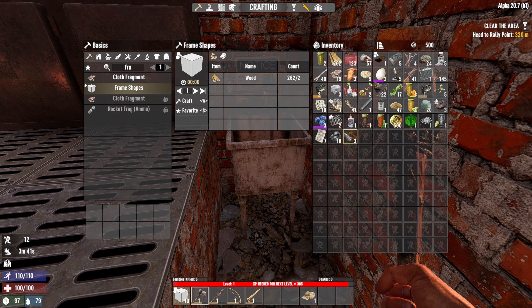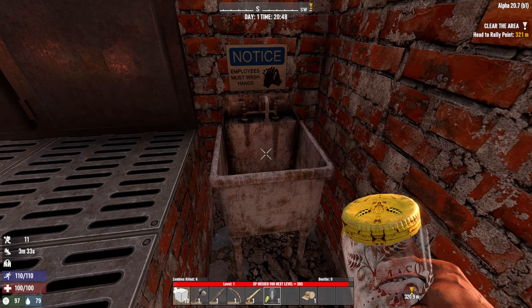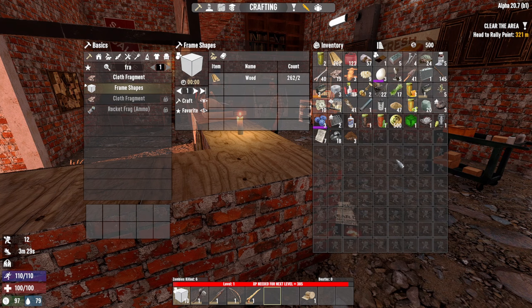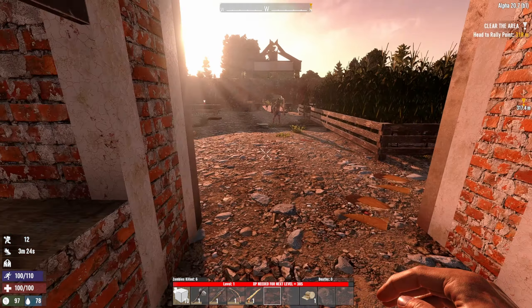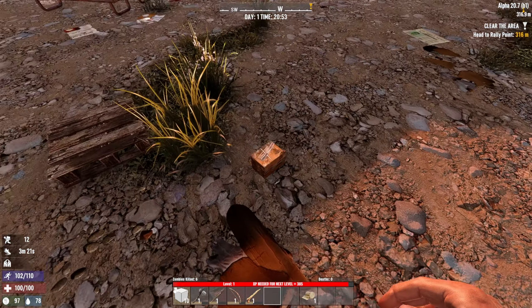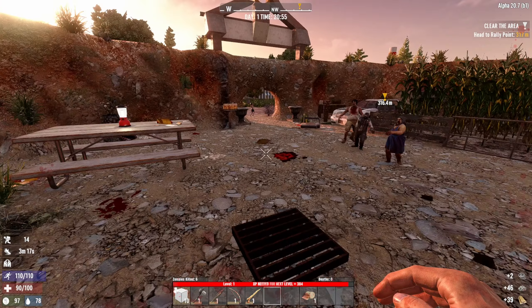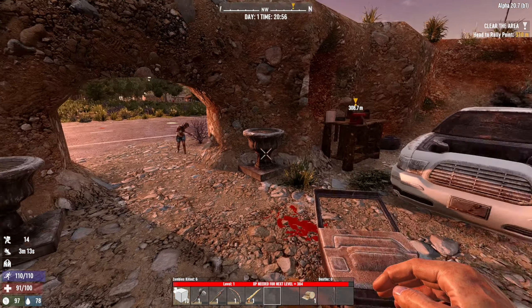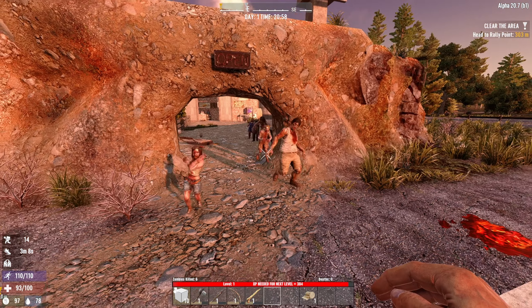There is a sink in here — can we use it? Where's my glass? Okay, sinks don't work at least in this one. Oh crap — they beat down the door! Hopefully they don't kill the trader. He's got a bunch of corn and stuff to get. I've got to get out of here — this is not safe. It's like a thousand zombies.